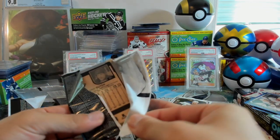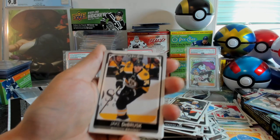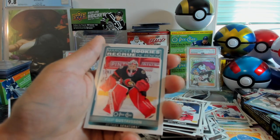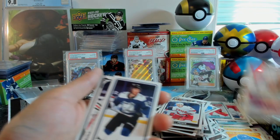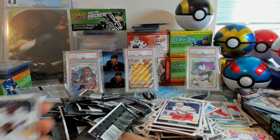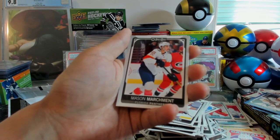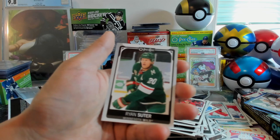Final pack. We got Jake DeBrusk, Brett Pesce, Phillip Gustavsson Marky Rookie, Tom Wilson Retro, Brayden Point Tallboy, Malcolm Subban, Chris Kreider, Mason McTavish, Dougie Hamilton, and Ryan Sutter.